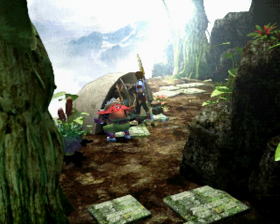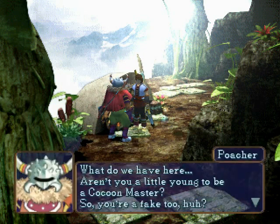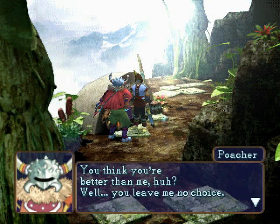But first, magic usage 2. What do we have here? Aren't you a little young to be a cocoon master? So you're a fake too, huh? Get your Firefly cocoon somewhere else — this is my turf! You think you're better than me? Well, you leave me no choice!